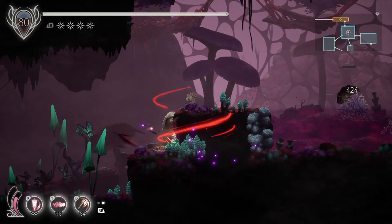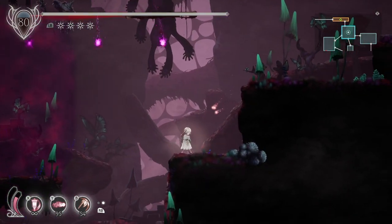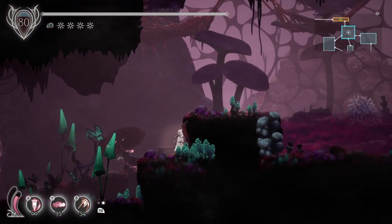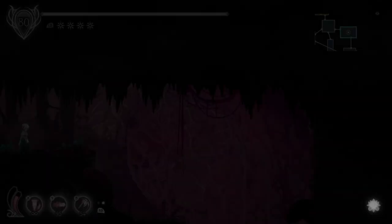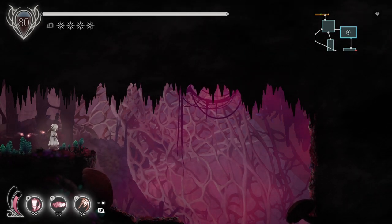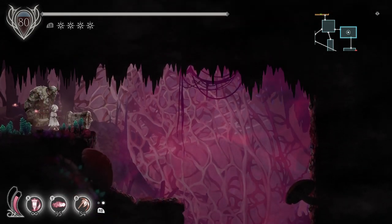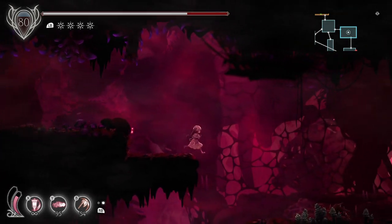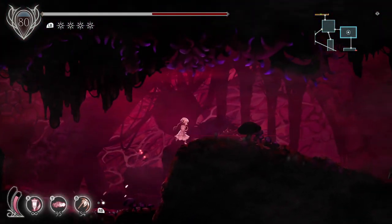That guy went the wrong direction. He's down there. I do want to hit those boxes — he hit the boxes for me, how nice. We're not going down — down leads to a place that has an elevator, and the elevator leads to a locked door. We want to go this way. This way is filled with blight haze that hurts me while I'm in it, and what I want to do is get down. Avoid the enemies, go fast, and we're going down.